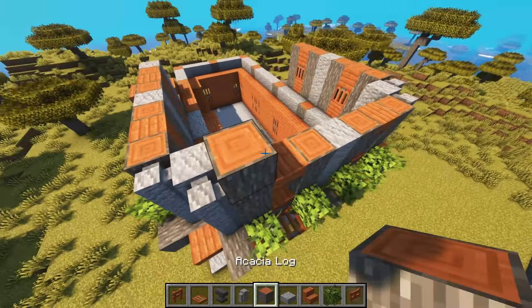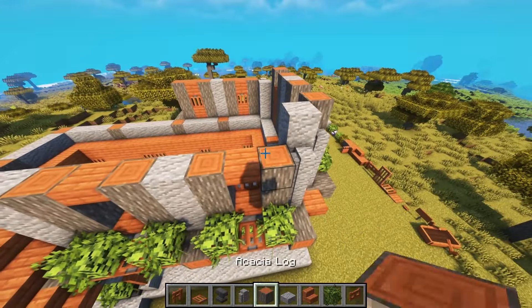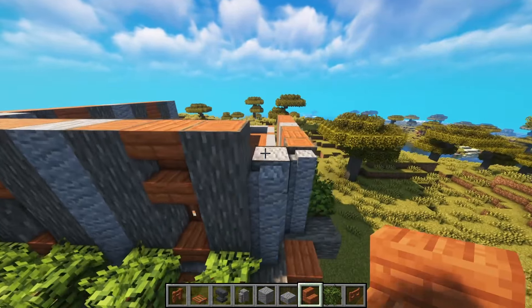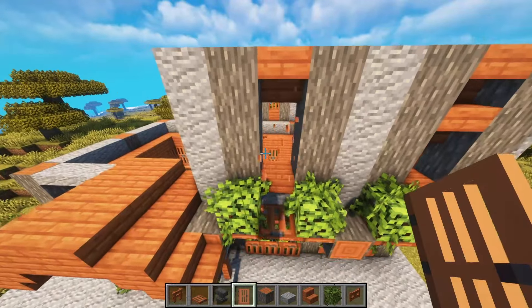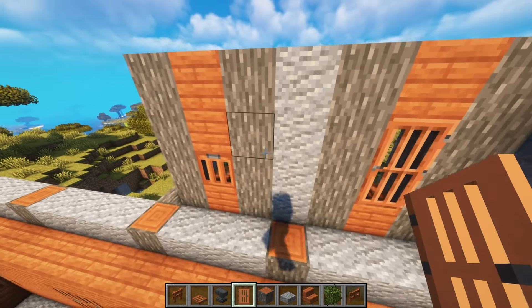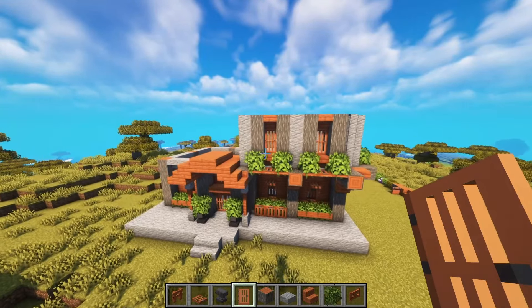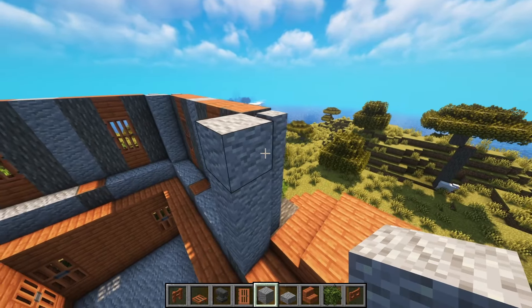We need azalea leaves — not acacia leaves — and I think that looks kind of cool. I think we have to rise this a little bit. We stay here with the slabs. Oh, maybe that — yes! Okay, looking good for now. I've thought about something crazy: using a door as a window. Let's have a look at how this looks.